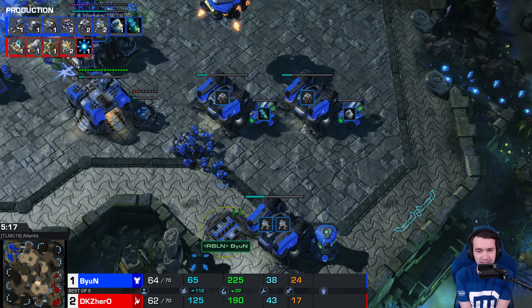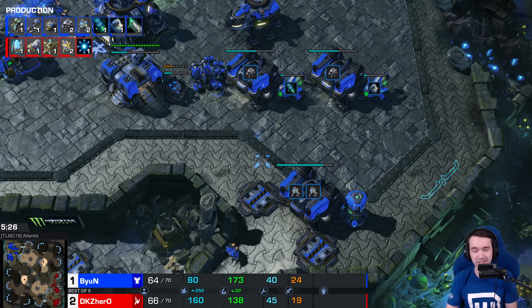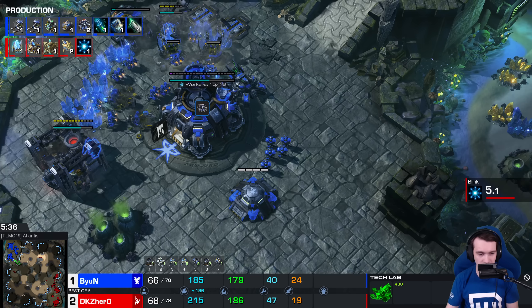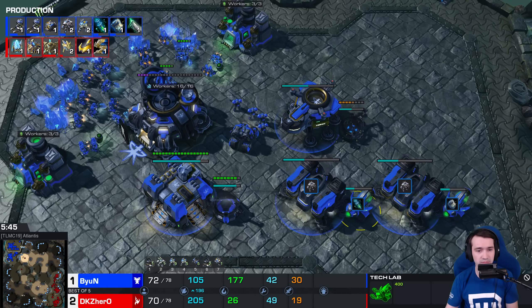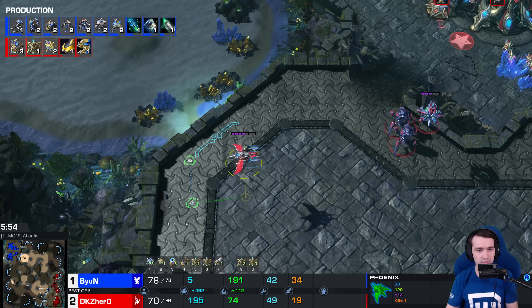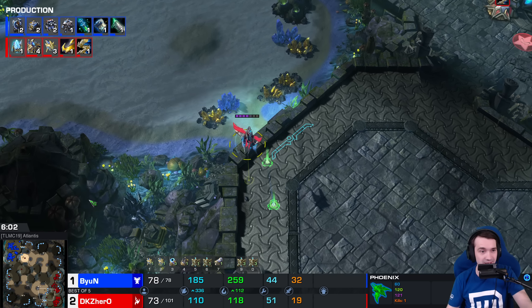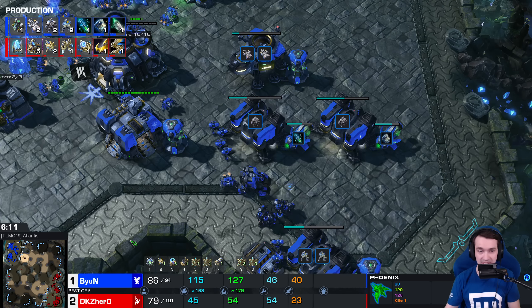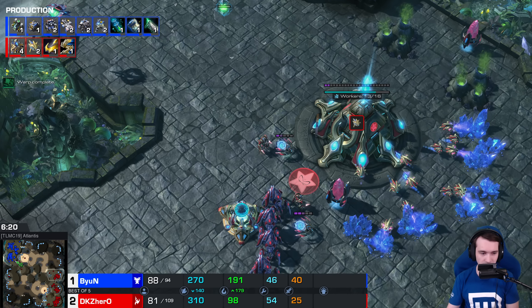With his early aggression thwarted, Beyond commences the add-on reshuffle — the tech labs get slapped onto the barracks and specifically stim, combat shield. Blink is on the way. Charge plus one armor. Hero once again building up to that mid-game army that can fight Beyond outright, as opposed to sitting back and going for heavy tech. He's anticipating correctly that Beyond is going for a two-base timing push — Beyond doesn't have a third command center. Hero has seen most of the base, so Beyond needs to get something done, whereas without a third command center you're kind of reliant on your army grinding through.